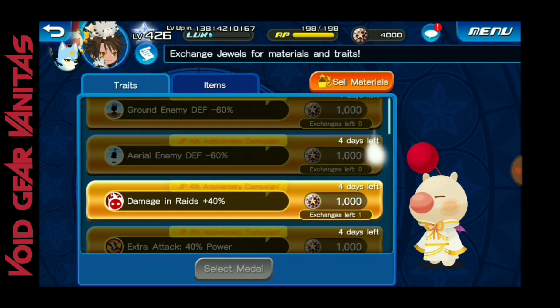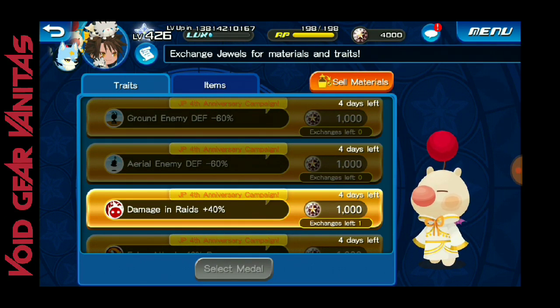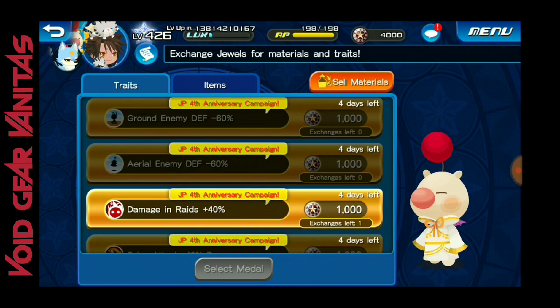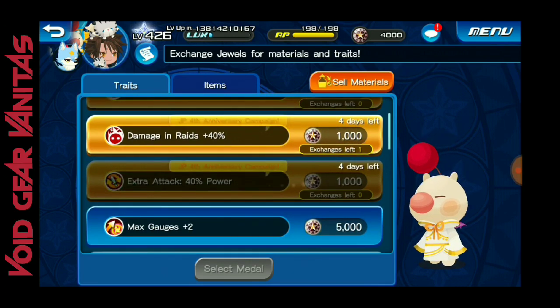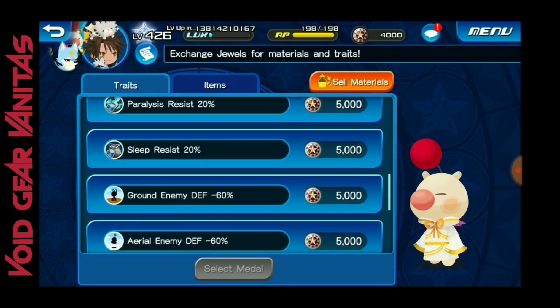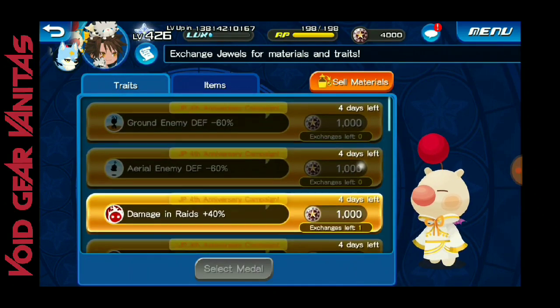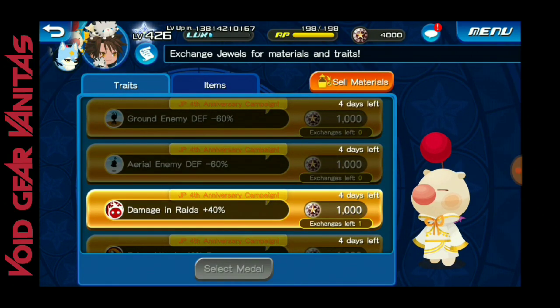Some people are probably like 'no it's not worth it,' but if you're spending a bunch of traits and you're not getting your ground enemy defense, your hero enemy defense, or extra attack — getting those for 1,000 jewels is pretty good. But this is not how it's going to be all the time. To purchase one of these you can only do it so many times — I think maybe once a week at this price.